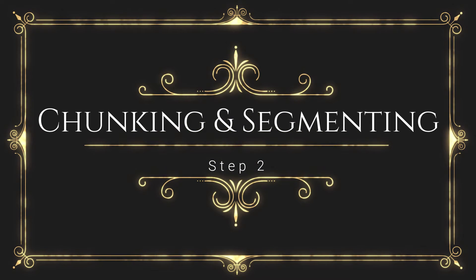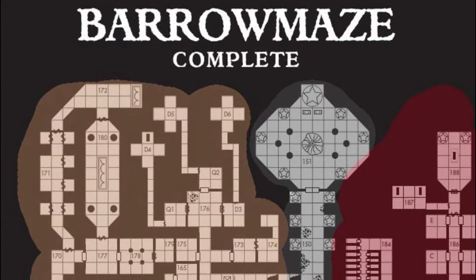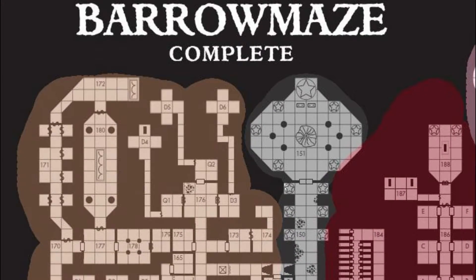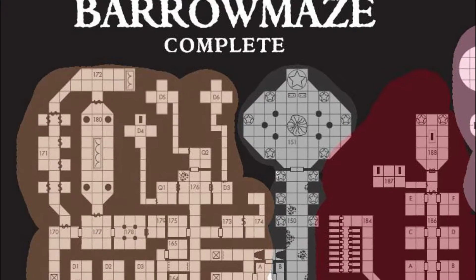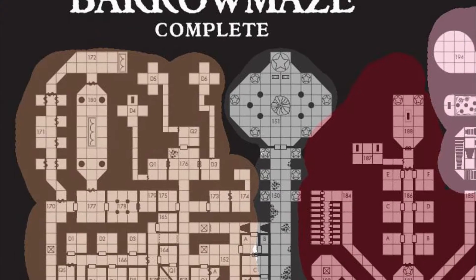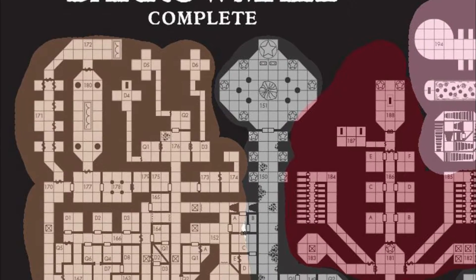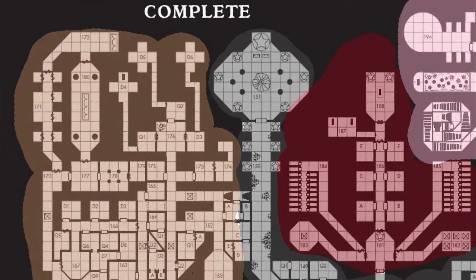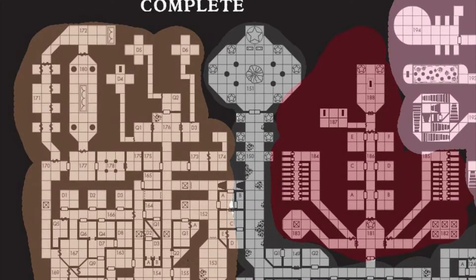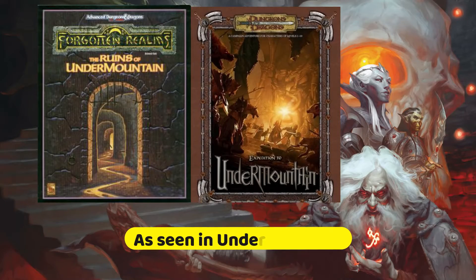The next tip is chunking and segmenting. Now that we've covered planning and preparation, let's delve into the concept of chunking and segmenting your mega dungeon. While many dungeons are structured around traditional levels, there are countless ways to approach this that can add depth, variety and replayability. The most common approach is to divide the dungeon into distinct levels, each with its own theme, challenge and inhabitants, allowing for clear progression as players descend deeper and face tougher foes.